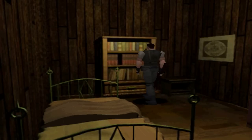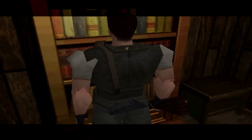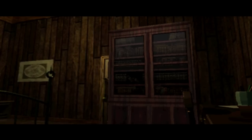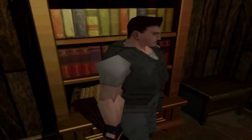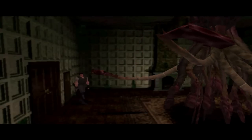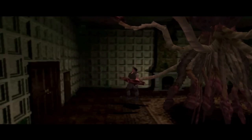Oh, the creepy guardhouse music. So here's where we'll use the red book. Opening up the door to Plant 42's chamber place. Chris is just like, oh, this is really odd.